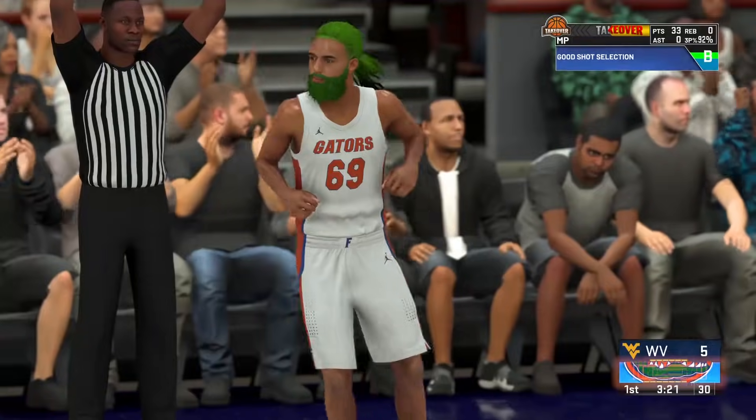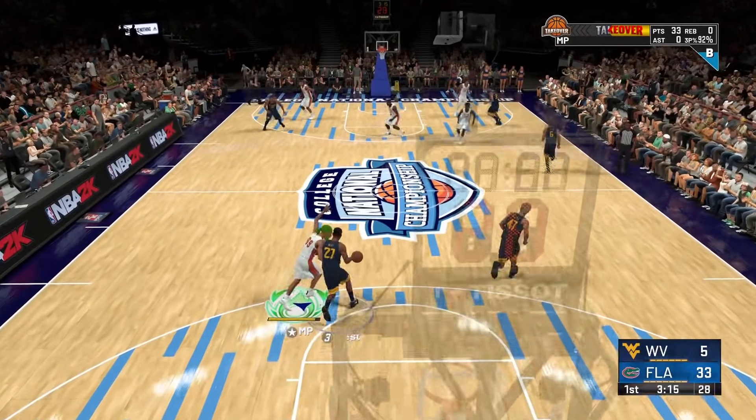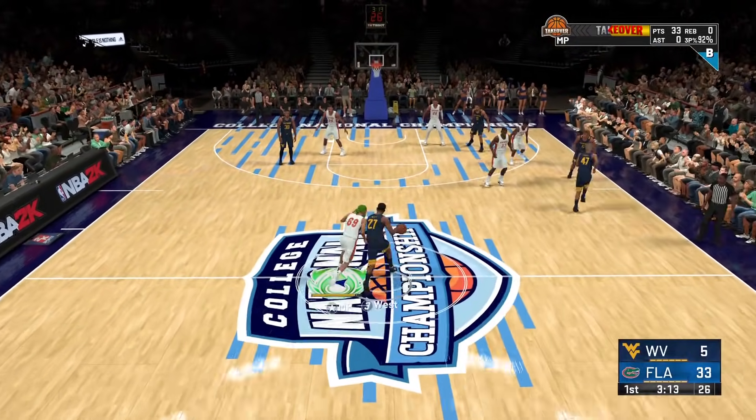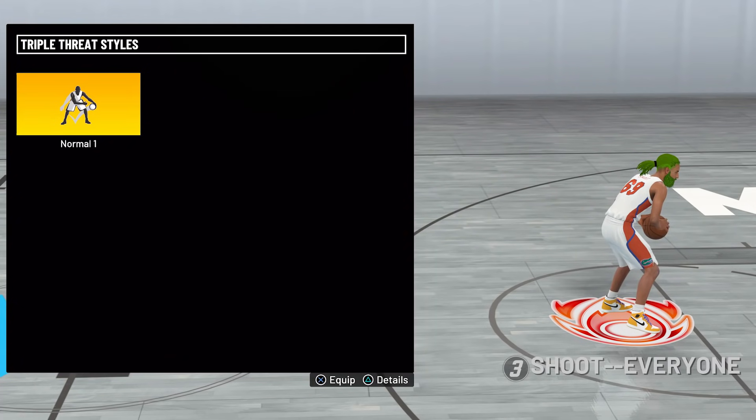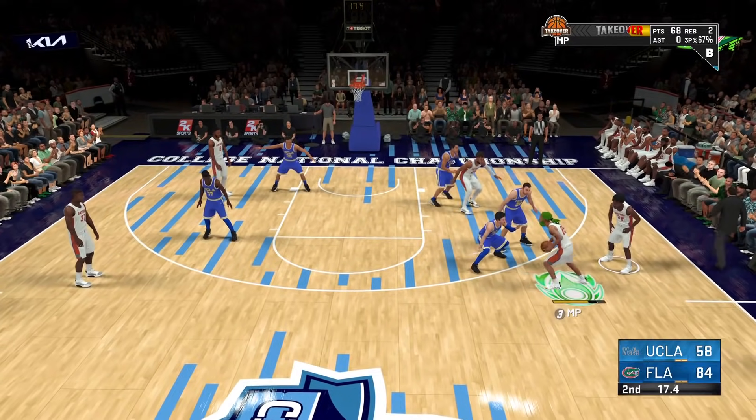We're cheesing the computer. You're probably asking how you do the jab step — you gotta equip this right here: it's called Normal One Triple Threat Styles. Make sure you equip Normal One Triple Threat Styles, and if you do this for a whole game you will get one to two badges a game. It's super easy.